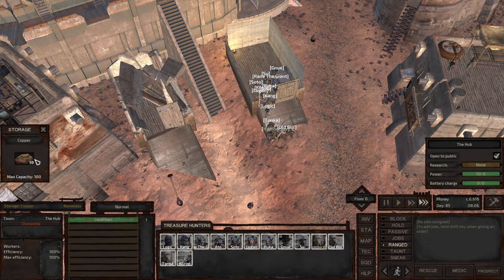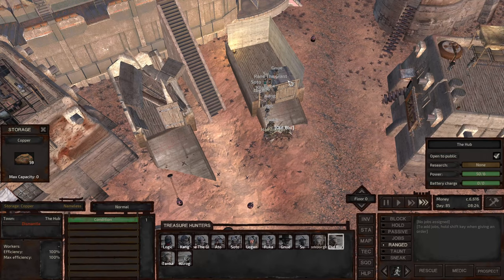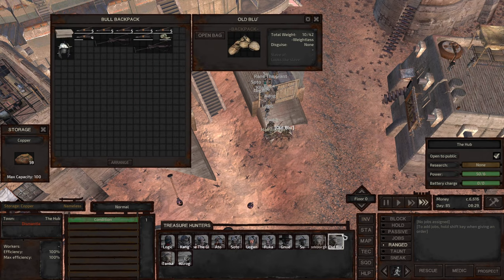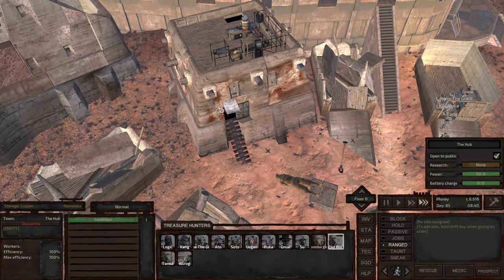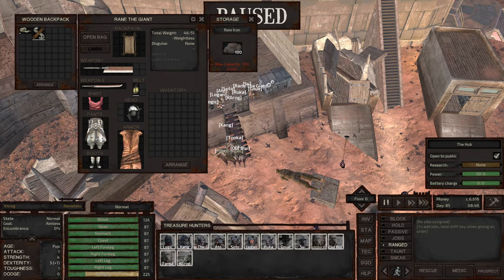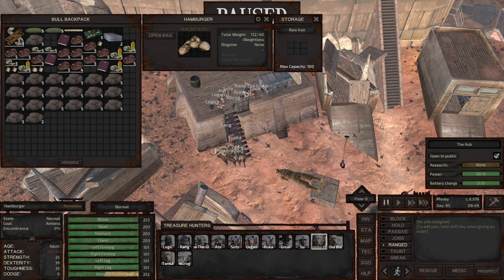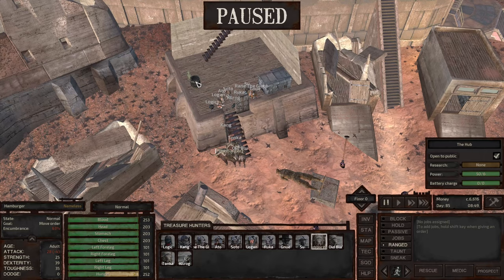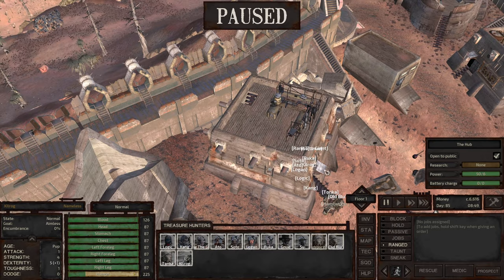We're back at the Hub and we have some copper to sell. We'll give all that copper to Old Blue. Let's just check the storm house. We got 100 iron as well — give that to Hamburger. No food. Let's just check this research bench up here.